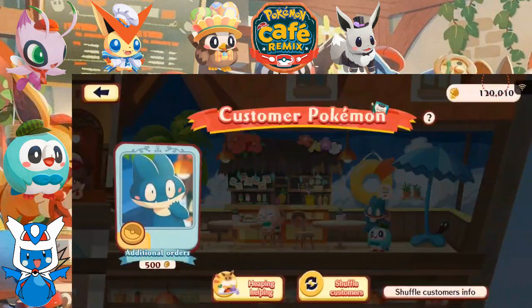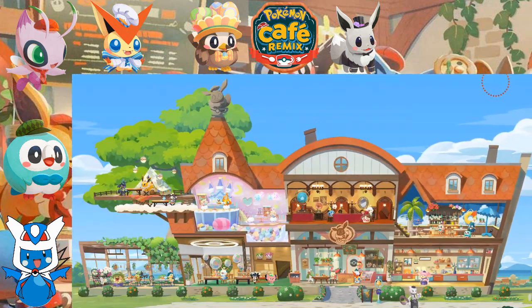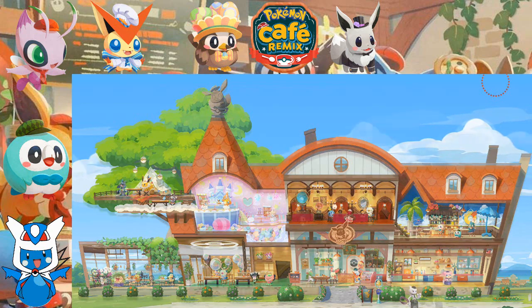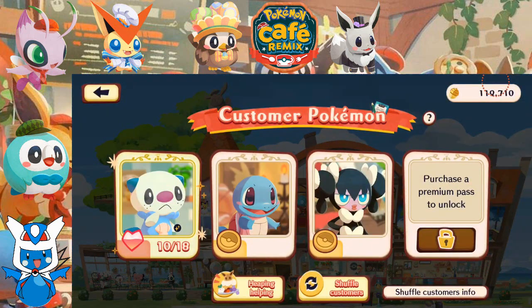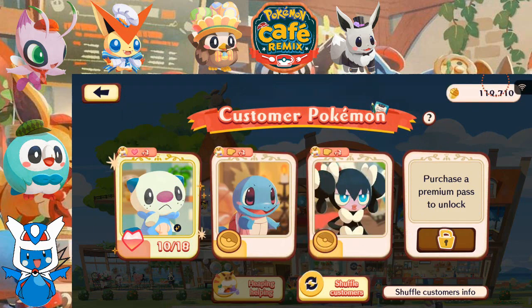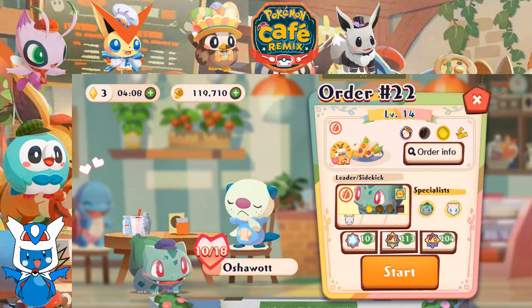Bringing us to our 14th Master Order. We still want to find Shiny Oshawott more times, so I will be right back. And we are back — let's serve up our 22nd Master Order. Shiny Oshawott is back! Let's give it a Heaping Helping. Bulbasaur, let's go make a fruit sandwich.